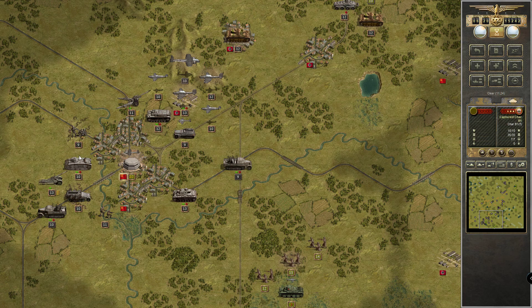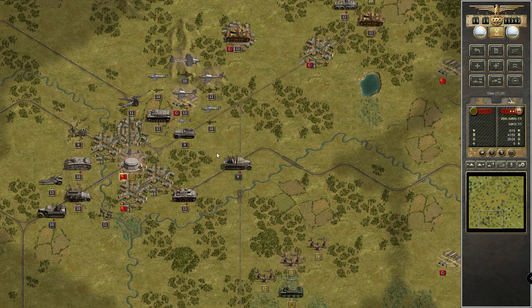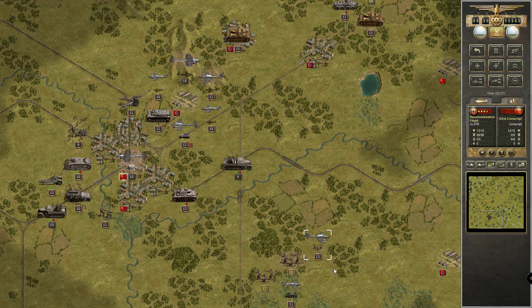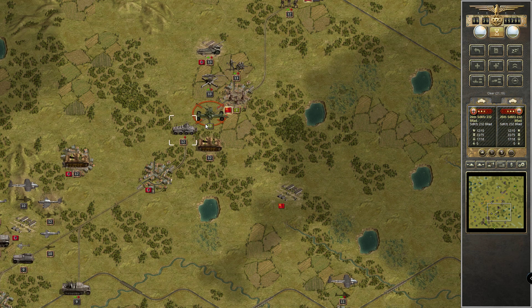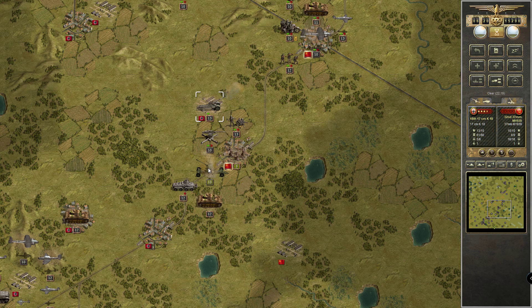You guys get resupplied. You are full. It's better to attack these guys in the air. Nothing around here and our guys can take that city. Artillery strike on them — very nice! Running there — now you guys finish them off, very good.